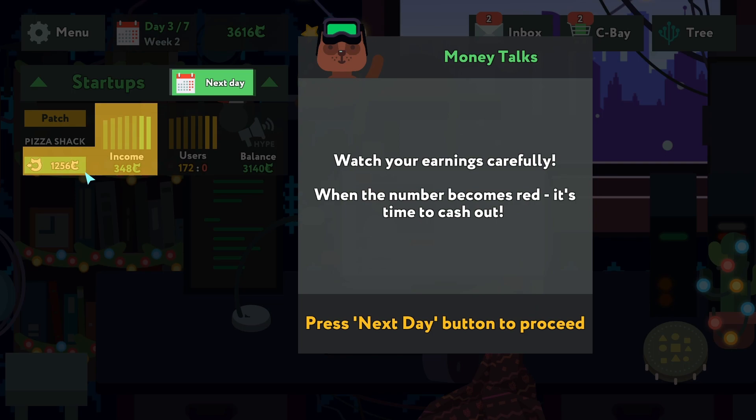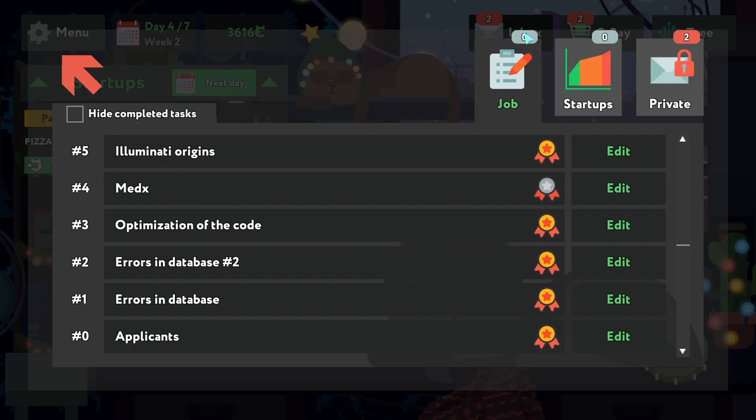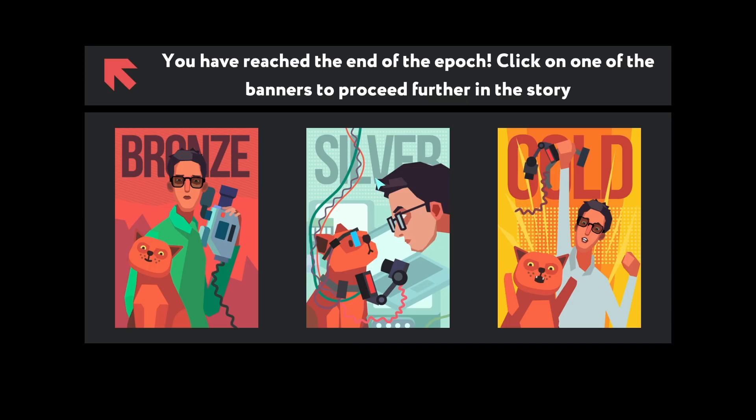There's a problem — watch your earnings carefully. When the number becomes red it's time to cash out.